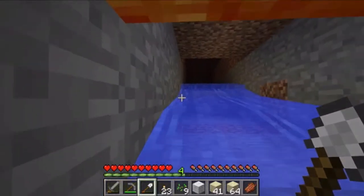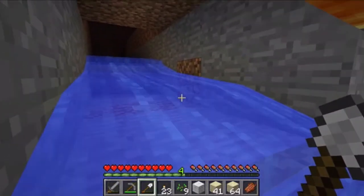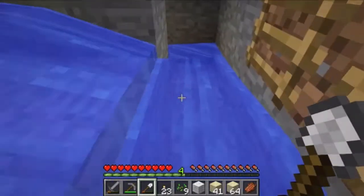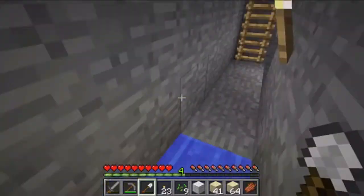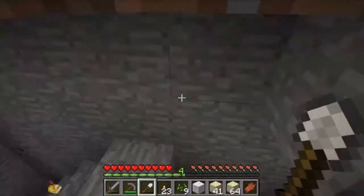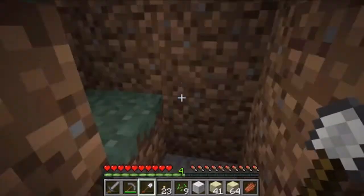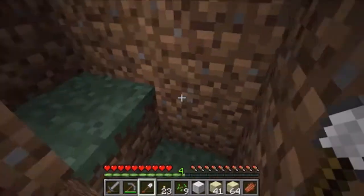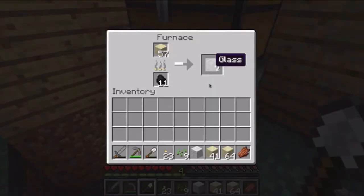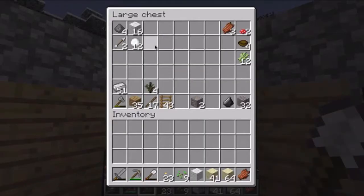I moved the lava back a little bit — it used to be right here but I moved it back because there was too much light in there. Now we're going to be making a garden. That's what I have planned for today: I'll make a garden and glass, and after we're done making the garden the glass should be done.